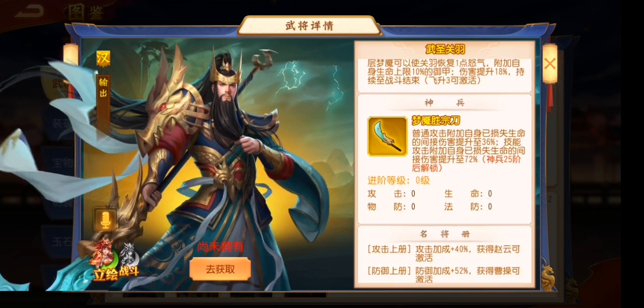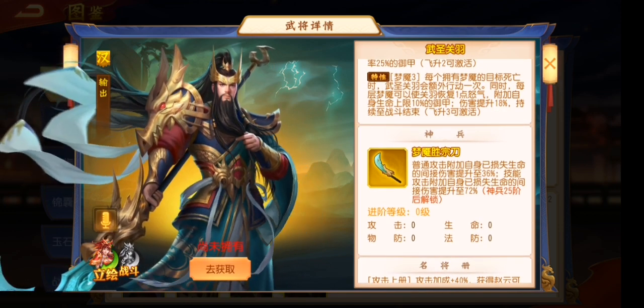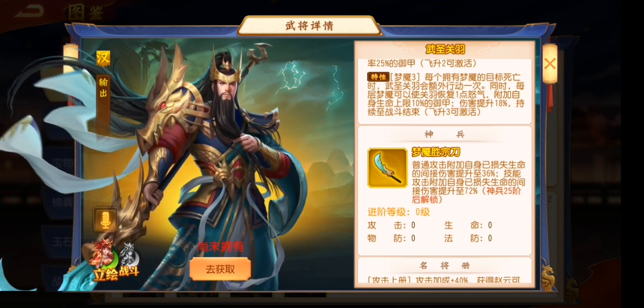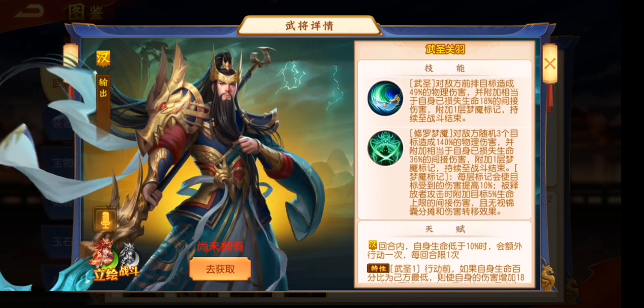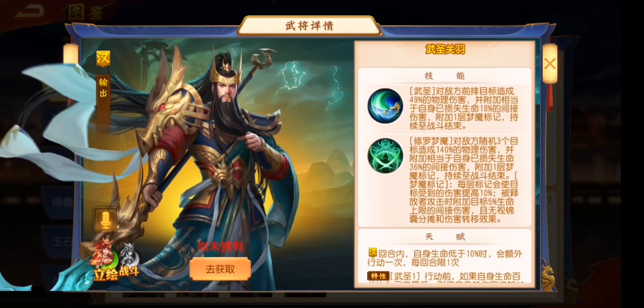The artifact skill is that your normal attack will do extra damage — 36% of your lost HP as extra damage. Before the artifact it is only 18%, so after you have the artifact skill it will become 36%. It is double.